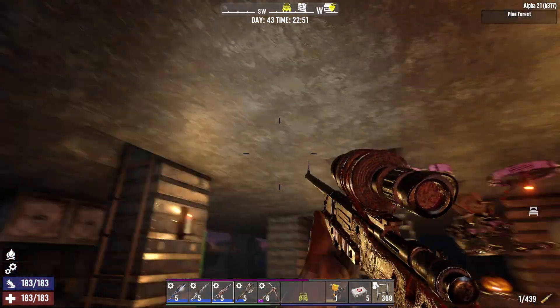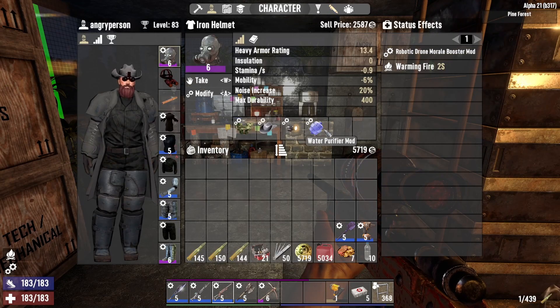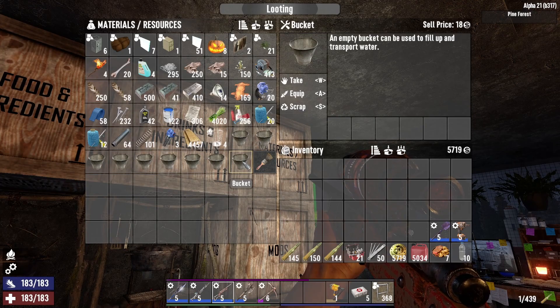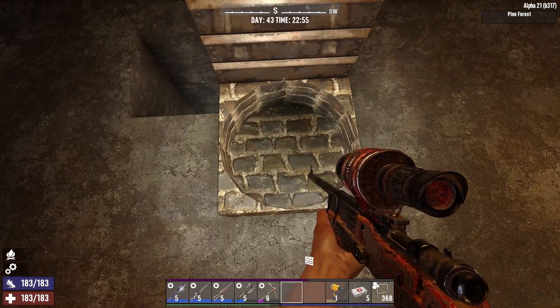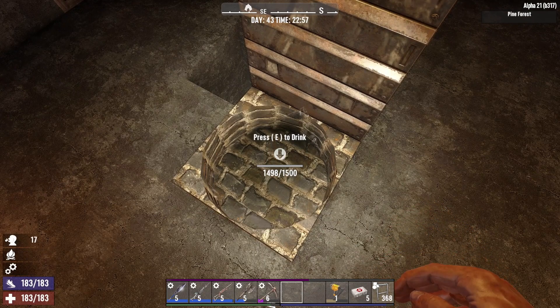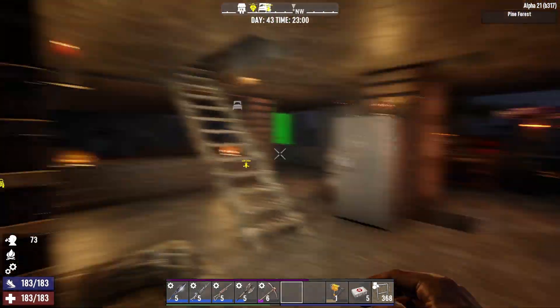I still don't have lighting yet because I can only come across the one solar cell. One thing you've probably heard from other people is to get the water purifier mod as soon as you can. That's helpful because if you make yourself a bucket, you can go to a water source and scoop up the water, then dump it into something like this. You can drink all the water you want with the purifier mod with no bad consequences - that way you can save your drinks for when you're actually out on the road.